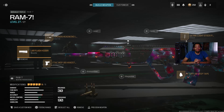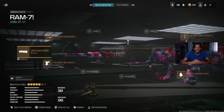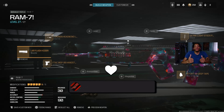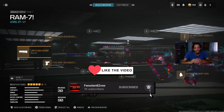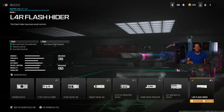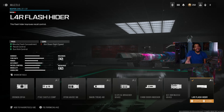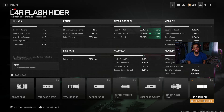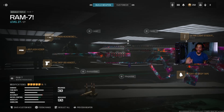All right guys, today I'm going to show you my best unstoppable class setup for the RAM 7 in Modern Warfare 3. This class I tried is actually really good and I hope you guys enjoy the gameplay. Smash that like button and subscribe - rolling to 800 subscribers on the channel. Thank you for all the support. So for the muzzle, we got the L4R Flash Hider - actually a good muzzle to use. I've seen people using it in multiplayer and it's actually good.